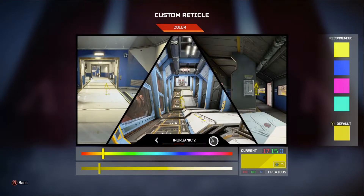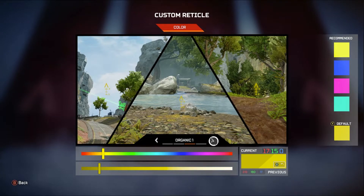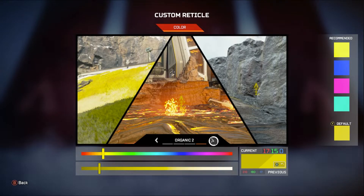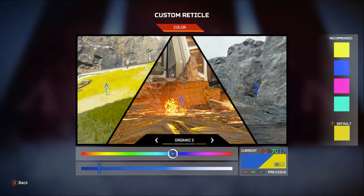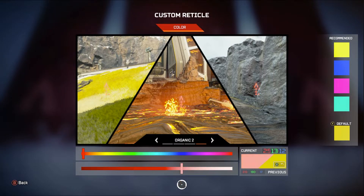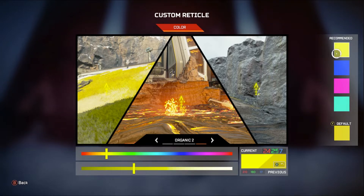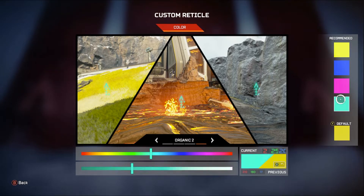It has many options where you can go ahead and change the background — the setting — whether it's organic, like in the tropics like Storm Point, or in the volcanic area. It shows you many things you can do with it. It is fairly simple, so that's honestly how you go about changing the color for the reticle.